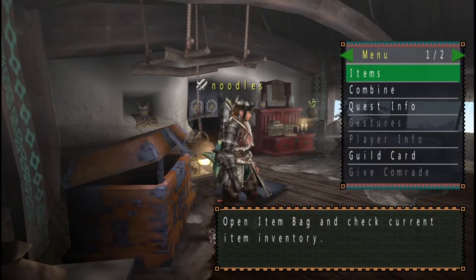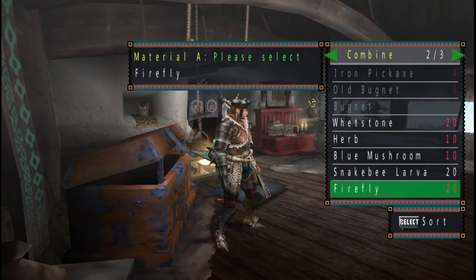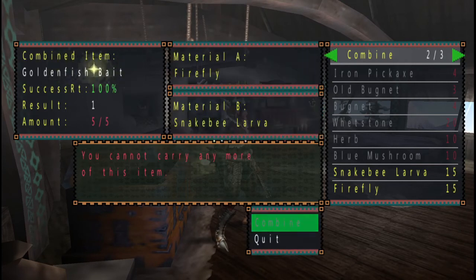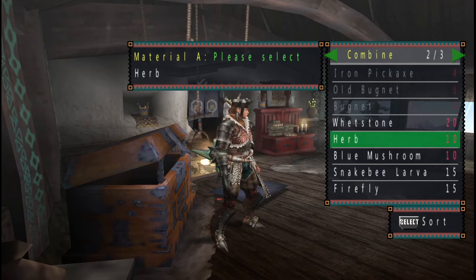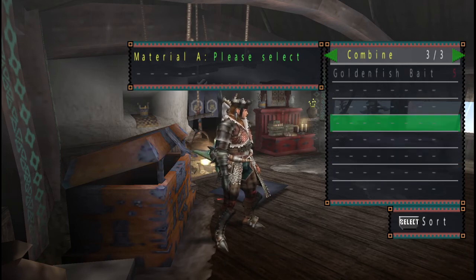What we're going to do is combine fireflies and snake bee larvae to make golden fish bait. If you don't have the combo perks that I have, you might want to buy a couple just to guarantee that you're going to make it 100% of the time. Now it's done — we've got five golden fish bait in our inventory.